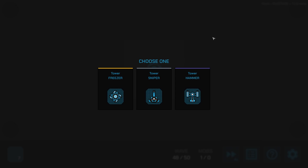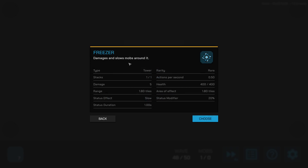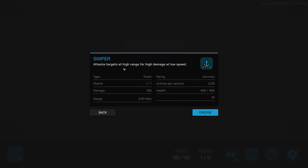To begin, we choose a tower to start with. We can choose a freezer, a sniper, or a hammer. The freezer damages and slows mobs around it. The sniper attacks targets at high range for high damage but at a low fire speed. The hammer attacks single targets like the sniper but at shorter range. I'll take the sniper — we'll see how he goes.